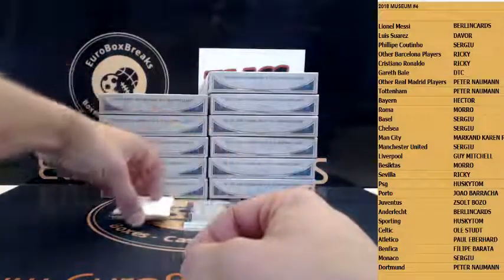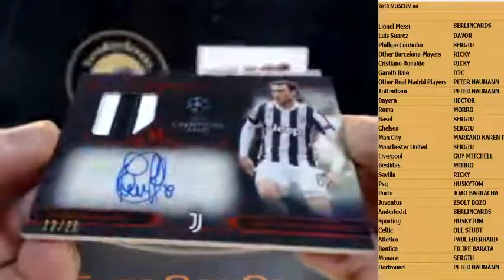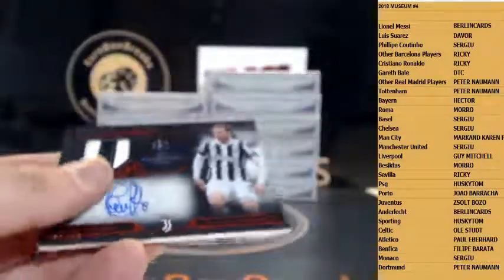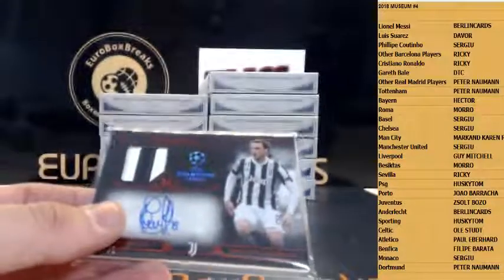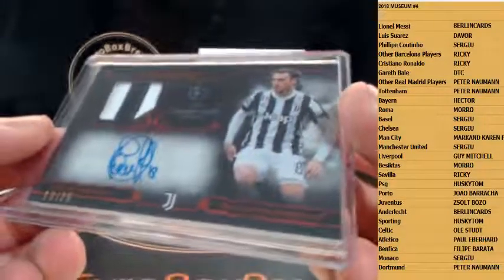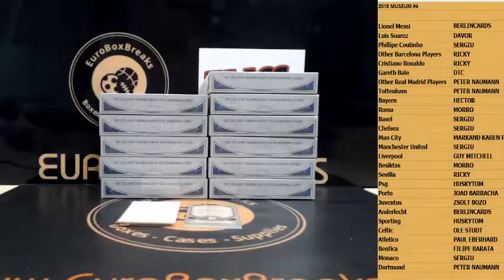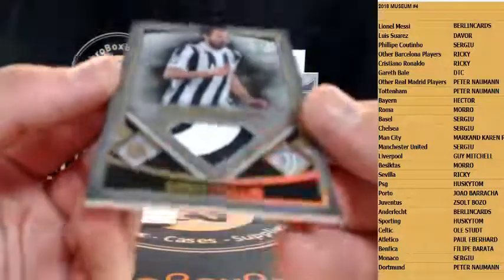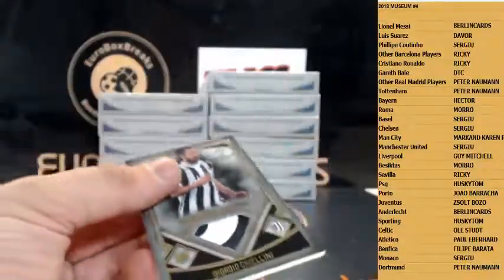Frame card is here. First up, Jersey Auto. Juve Patch Auto — Claudio Marchesio. We had that one in the case where Ronaldo was in. 13 out of 25. Patch autograph for Juve. We got patch — it really is a patch — for Chiellini, again Juve. Solid Juve hits.